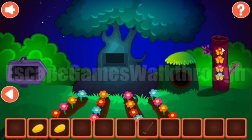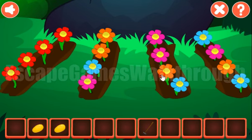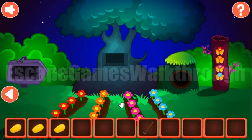We have a hint: red, orange, pink, and blue. So the first row must be red flowers, the second row must be orange, then pink, and the last is blue. We've got the third egg.